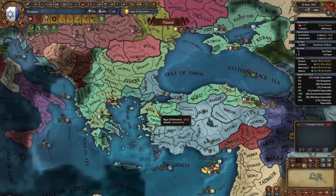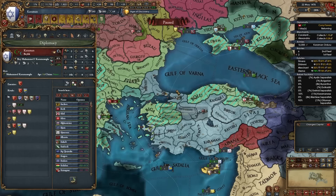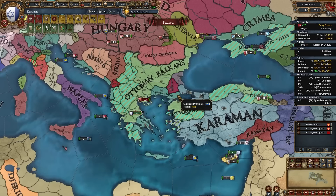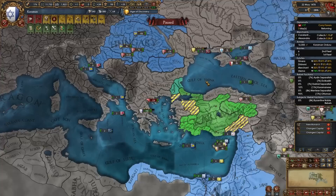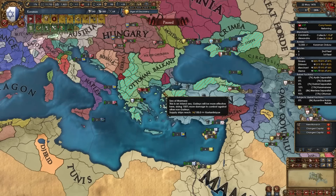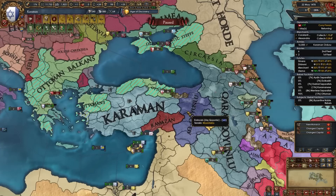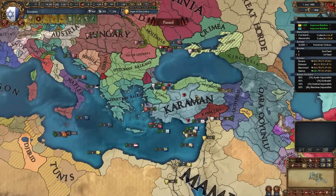Once the second war is done, move your capital to Constantinople first — so you don't give it to Byzantium — and then release Bulgaria and Byzantium from whichever provinces you took. In subsequent wars versus the Ottomans, and possibly Venice, Hungary, and Poland, you'll reconquer Bulgaria's and Byzantium's cores. To form Rum, Byzantium cannot exist — but by the time you've eliminated the Ottomans you'll have also annexed Byzantium, so it won't be a problem. At this point you only need one more province to form Rum: Erzurum, owned by Akku Yunlu — we'll deal with them later.